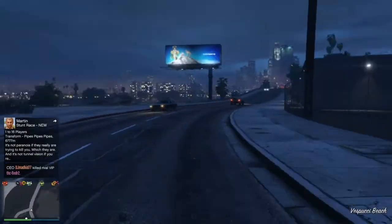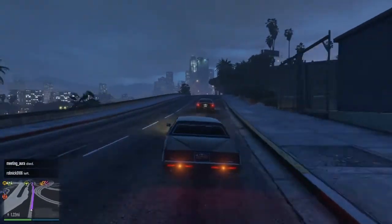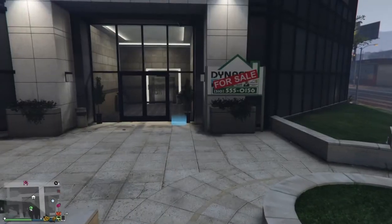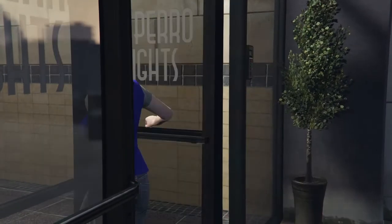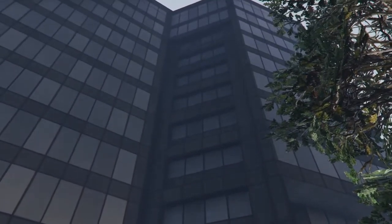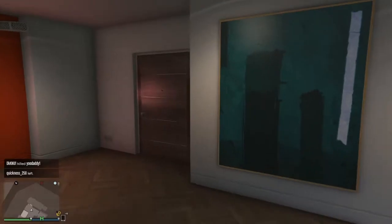Once you get the peyote, press left on your D-pad. Then go to your apartment — actually, you're not supposed to go to your apartment, you're supposed to go to your garage. You just need to access the computer in your garage. I walked into my apartment by mistake, so now I'm switching direction and going to my garage.